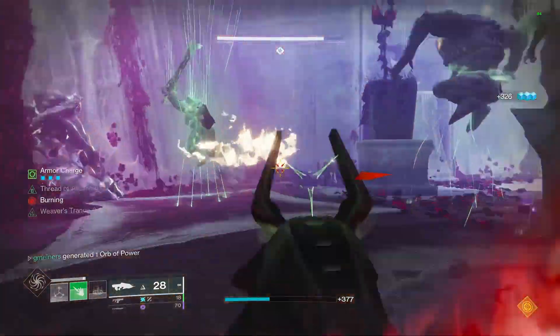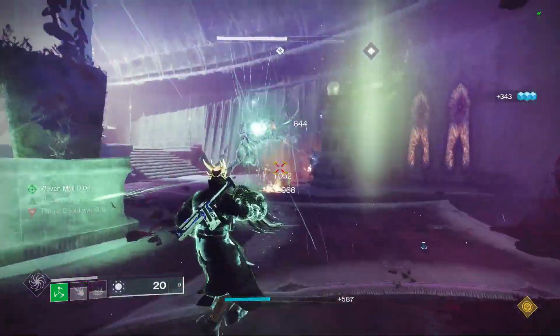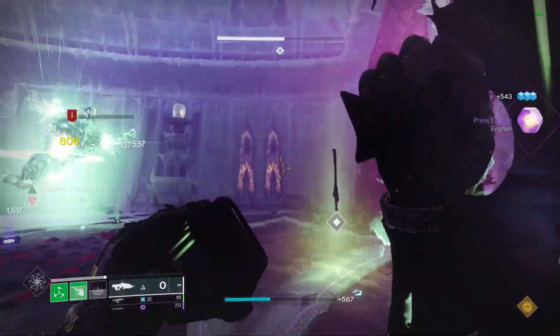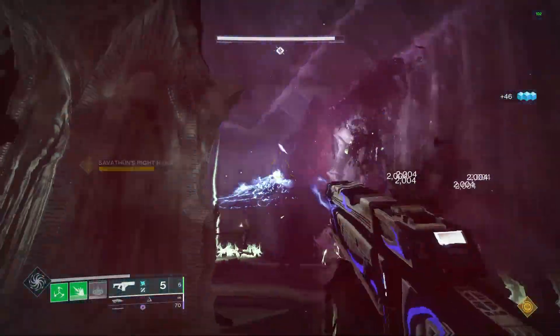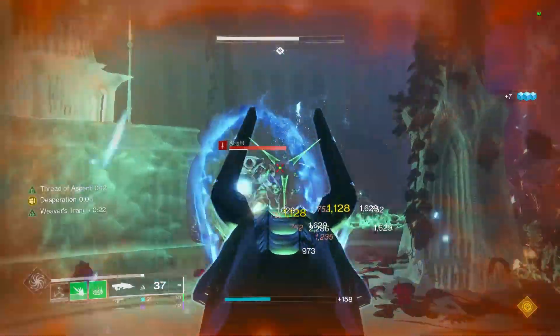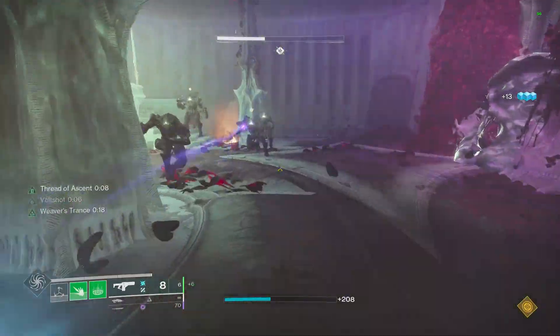On top of all of this, we're still keeping most of what makes the Strand DPS rotation good. You're easily able to take this build into pretty much any raid encounter and use it effectively for add clear, and then still have one of the best DPS setups. Overall, this build is great — I've been using Necrochasm a ton lately and it's just super fun, so I wanted to put out a video you could use to take into Crota's End and make it a joke of a raid.